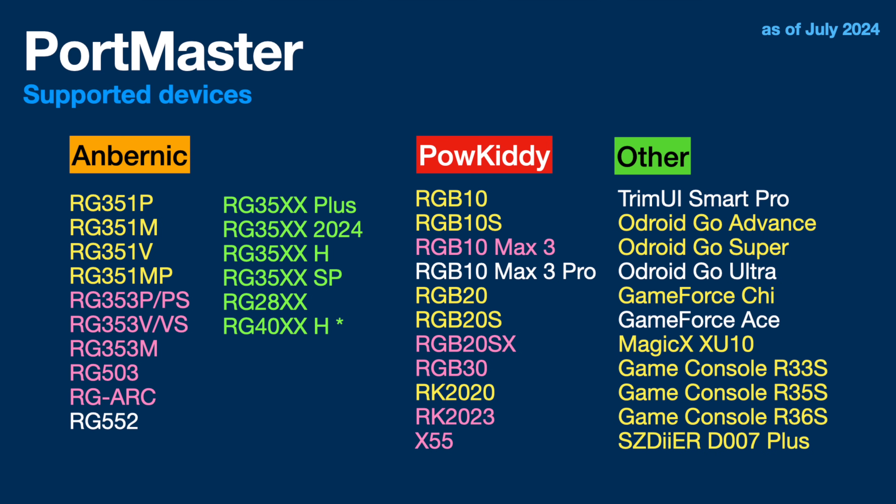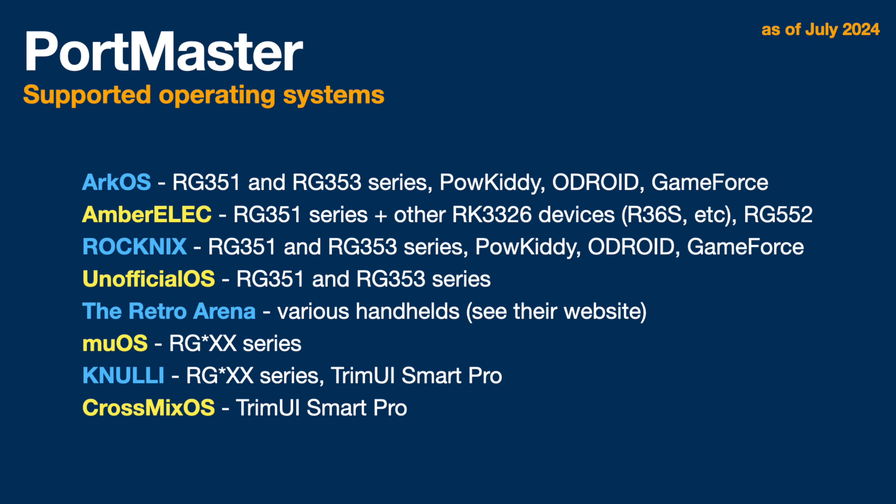A lot of people don't like that companies keep producing so many handhelds with the same old chip, but this is one of the added benefits. It allows developers to port over their operating systems and features like Portmaster onto new devices. In some ways it's a good thing that we have all these devices in various shapes and sizes running on similar chips, because it allows us to use things like Portmaster across all of them. I also went through and identified which operating systems run the app.